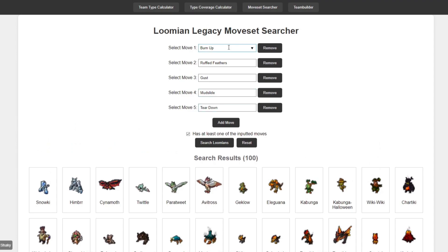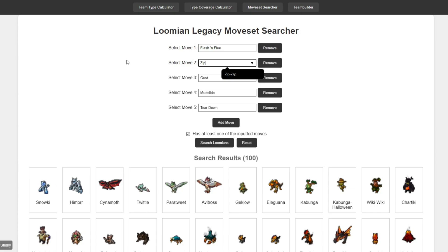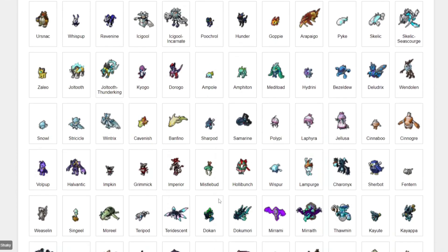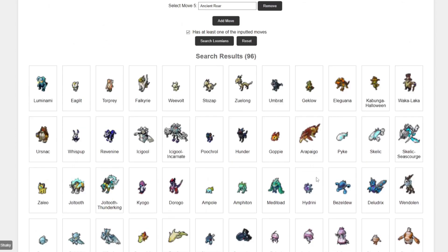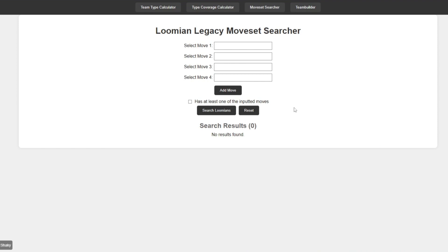You could also do this for pivot moves — so Flash and Flea, Zip Zap, Fade Away, Baffle, Ancient Roar, and I think there was one more but I can't remember at the top of my head. But let's just show this for now, and yes, it shows you all the Lumions with pivot moves. Pretty self-explanatory.